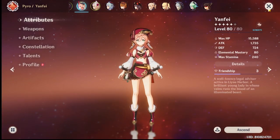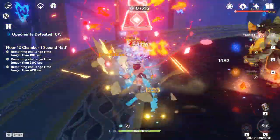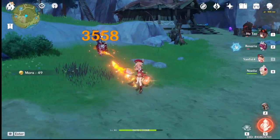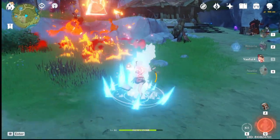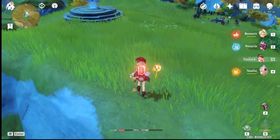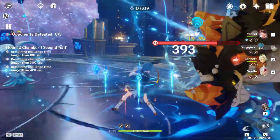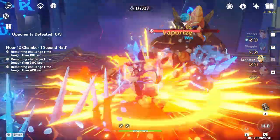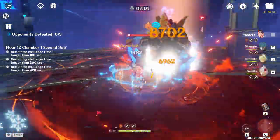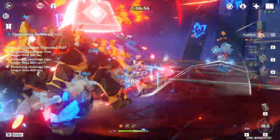C1 also increases resistance against interruption during the charge attack's release. Yanfei is very easy to interrupt while doing her charge attacks, as you may have seen in clips. Two things that help with this are using a shield character or getting her C1. In my opinion, C1 is the only constellation you need.